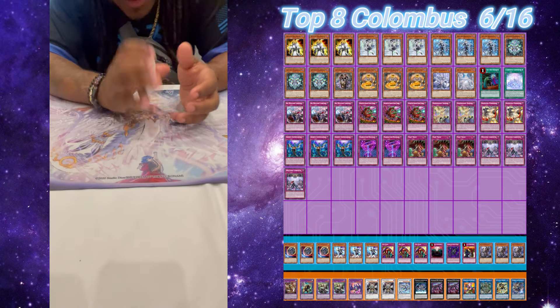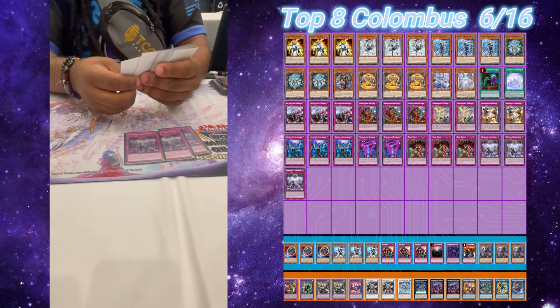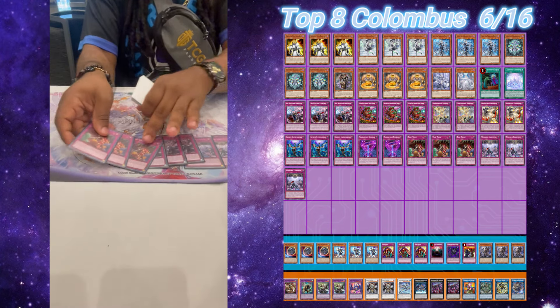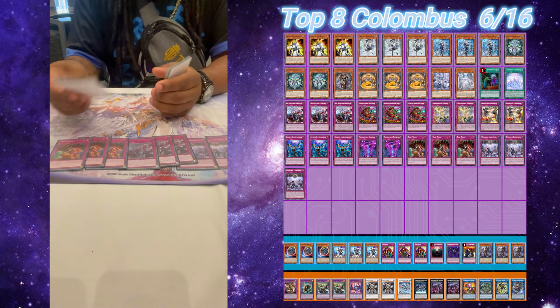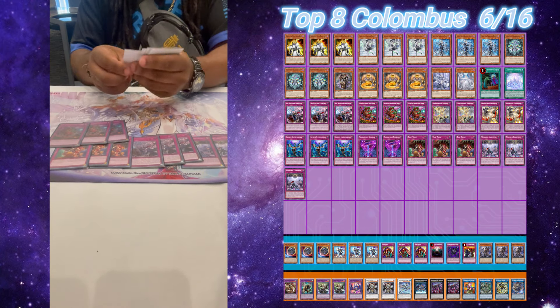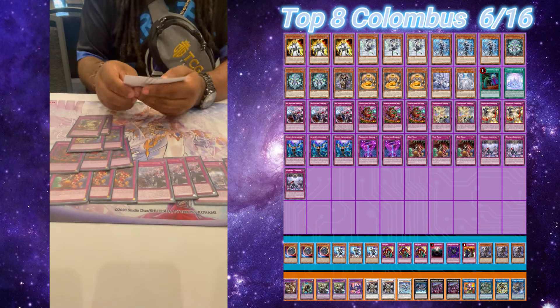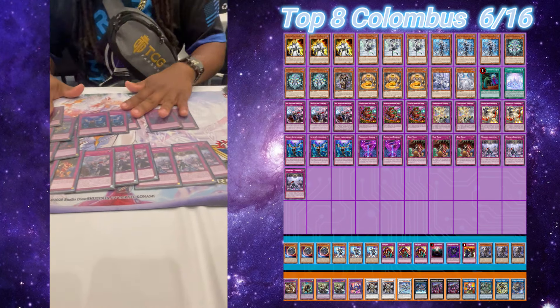Moving into the bread of the deck — the purple cards, the engine pieces. Three Welcome Labyrinth, three Big Welcome. Then three Trap Trick to go with our Aureus engine. Three Daruma Cannon — broken card. Two D-Barrier. Two Punishment. Imperm represents the sole non-engine card in the deck, and two Transaction Rollbacks as a supporting card.